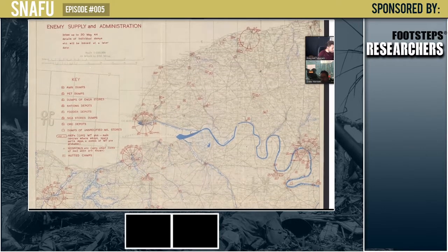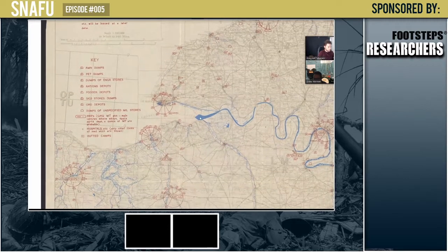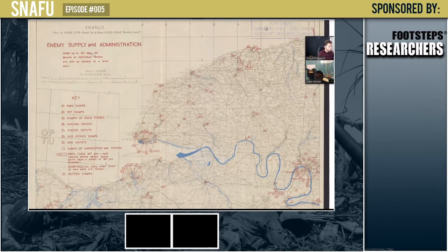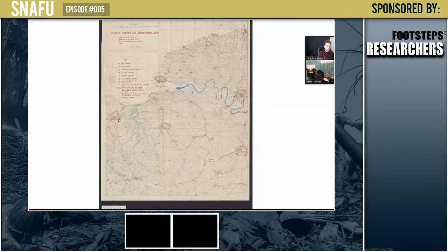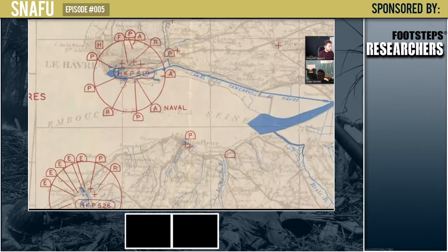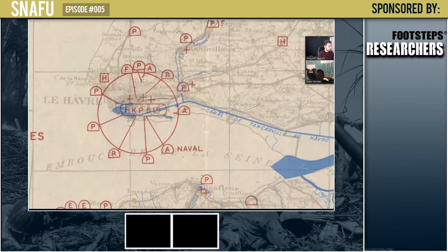On a higher level this is meant to generalize information — it's not as detailed as some different scales, but it's key to know where the assets of the German army are. They probably have one of each near the beaches and so on. This is just enemy supply administration, not even defensive features. If you can find an ammo dump on a 1:25,000 map, you'd have a pretty good chance of hitting it.